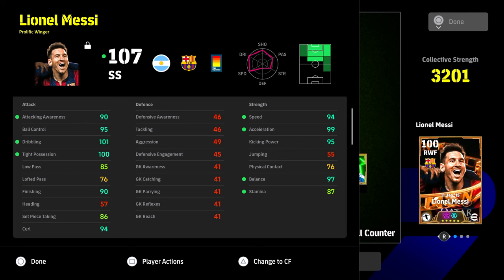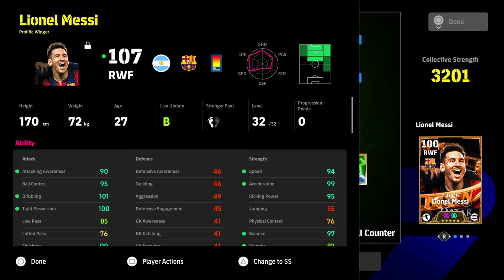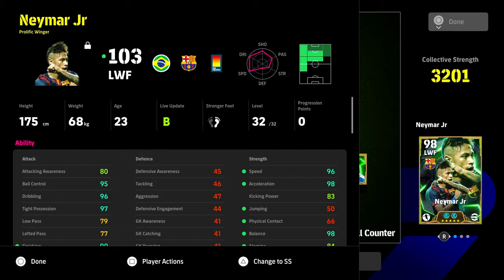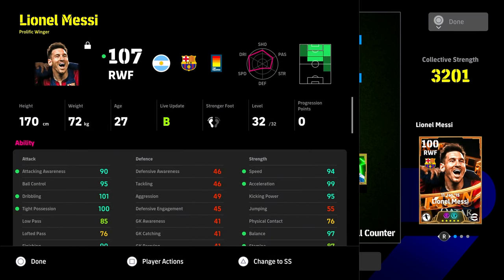This Messi is listed as a right winger but he's tucked in. Even though both are listed as wingers — Neymar on the left, Messi on the right — Messi is tucked in. Player positioning is a big thing in the game now and I'm going to do a video on that, but you can see the difference: Neymar stays wide while Messi is essentially acting as a central figure.